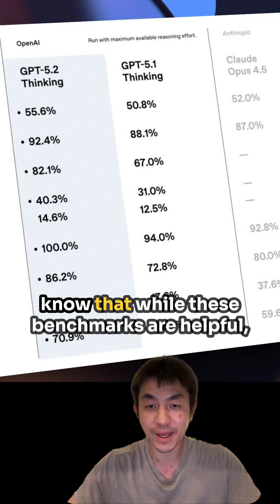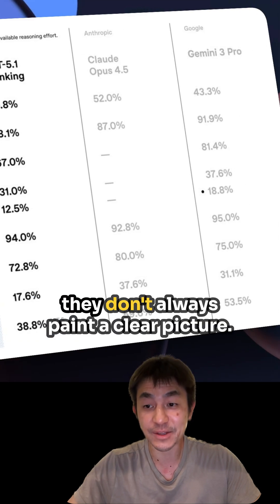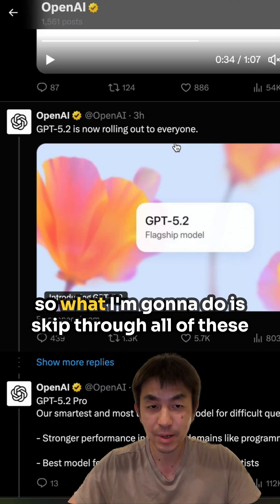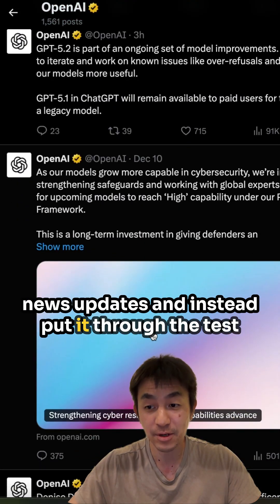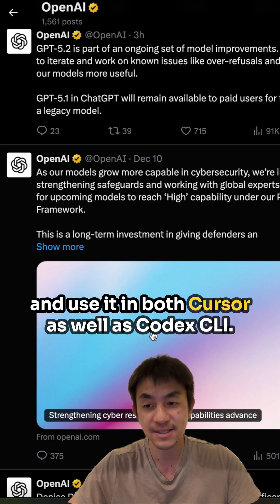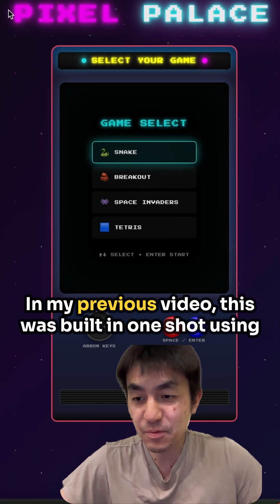If you're familiar with this channel, you know that while these benchmarks are helpful, they don't always paint a clear picture. So what I'm going to do is skip through all of these news updates and instead put it through the test and use it in both Cursor as well as Codex CLI.